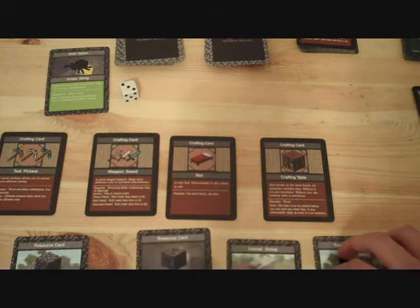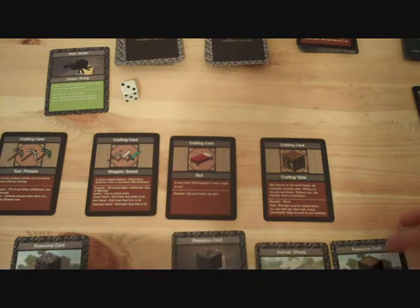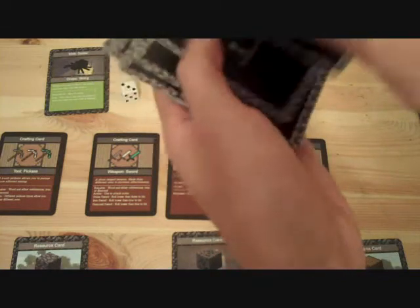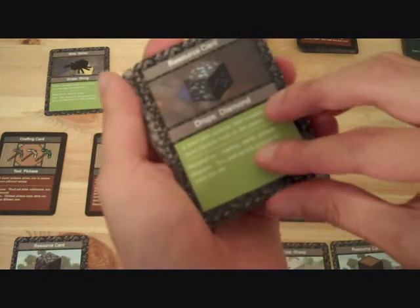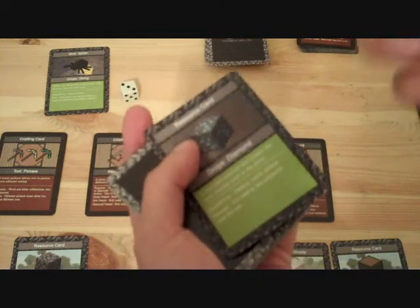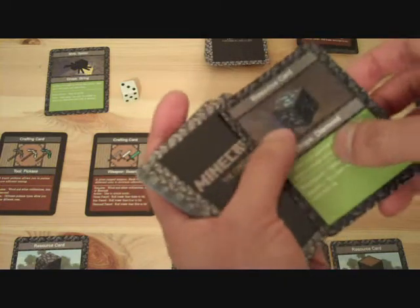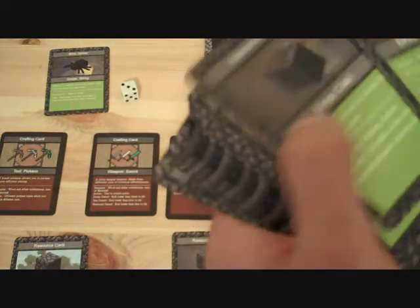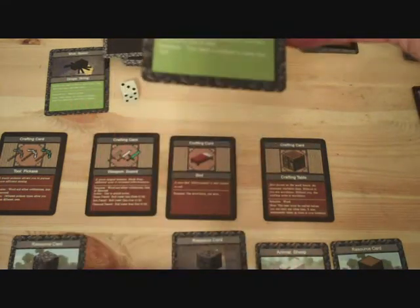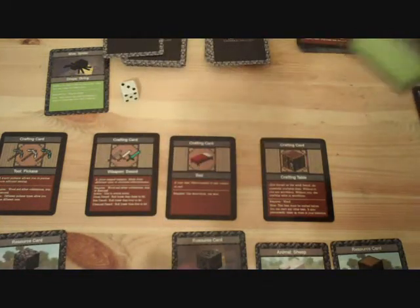Let me show you how to upgrade the pickaxe and sword. Let's say my next turn I ran into a diamond card — I can't pick up the diamond card and I can't upgrade to a diamond pickaxe or sword until I get iron, because I need an iron pickaxe to mine the diamond in the first place. So let's say I ran into iron. I have a cobblestone pickaxe so I could pick up the iron, and that's what I choose to do.